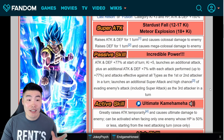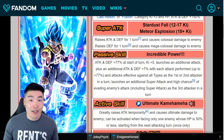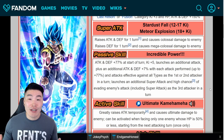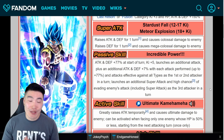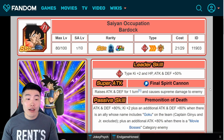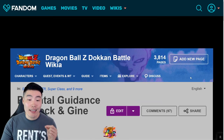So there's the Gogeta — there's definitely more I could say, but he speaks for himself and we still have eight more units to get through. Let's move on to the other unit coming with his banner: the STR Bardock, which Dokkan Awakens into Bardock and Gine.